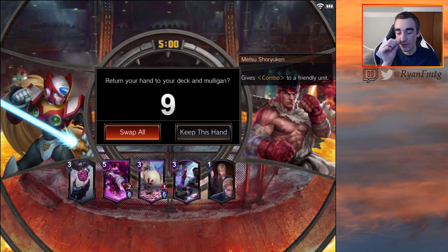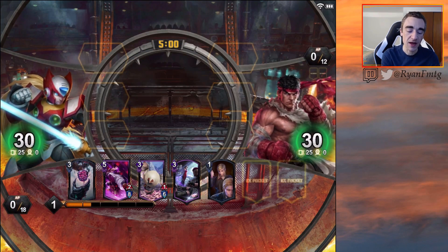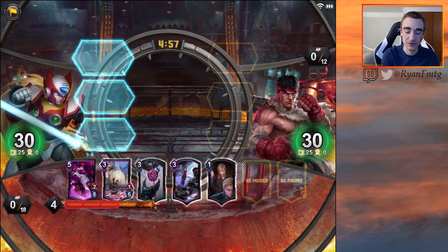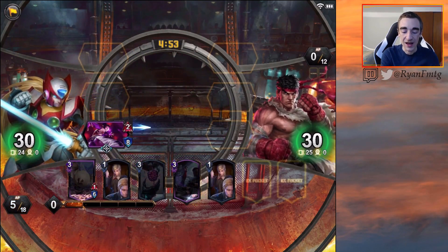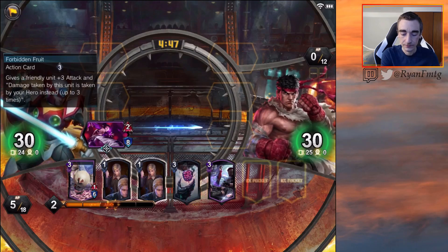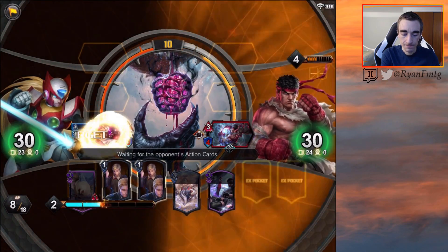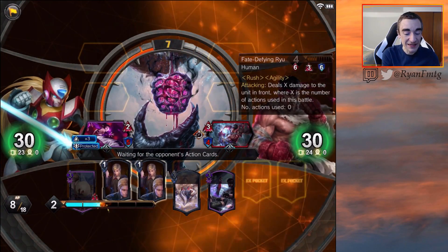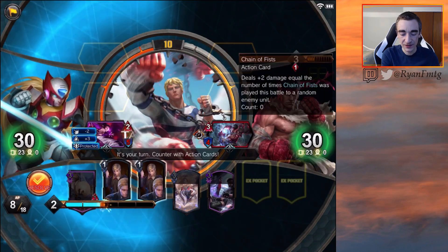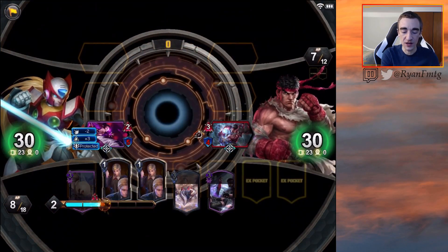Starting off against Ryu — a very hard matchup, though it's combo Ryu so it's a little better. Because all our stuff usually has pretty low HP, their Hadoken can just kill things, so Ryu can be tough. I kind of want to just drop Jury and see if she can get in; if not, we can Forbidden Fruit it. They haven't played anything yet so it's not doing damage right away — now it's doing one damage. I think we have to attack because this will kill Ryu in one hit once it goes to five.